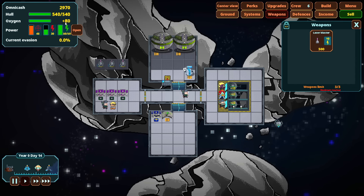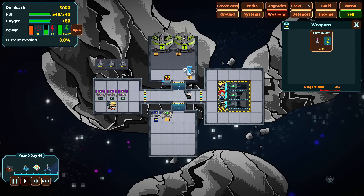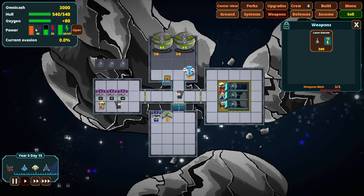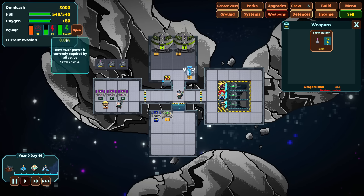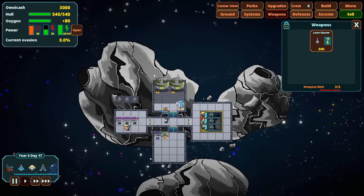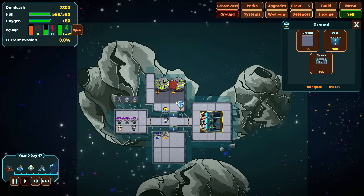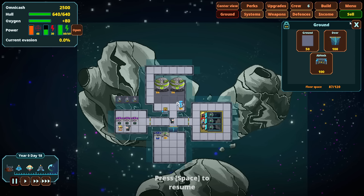Oxygen seems to travel between compartments independently. In combat, all of our manned stations are giving us a little bit of power. We're probably going to want to expand these areas out. It looks like that's a little bit of clipping going on there — don't like that. But it's okay; we don't really have much choice right now because I need more power. It costs me a thousand omni cash to add another power grid.